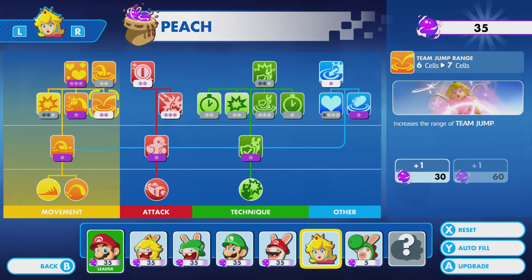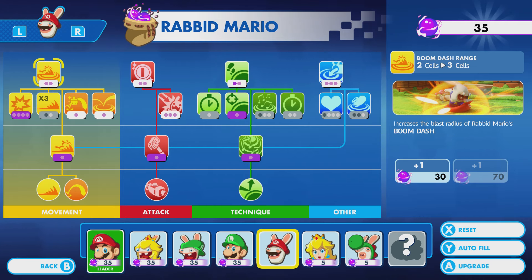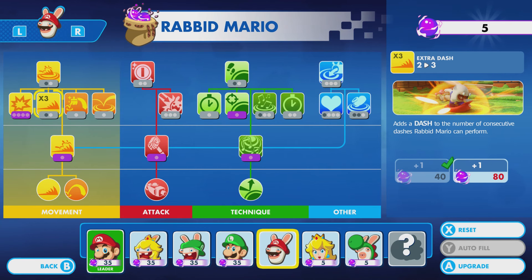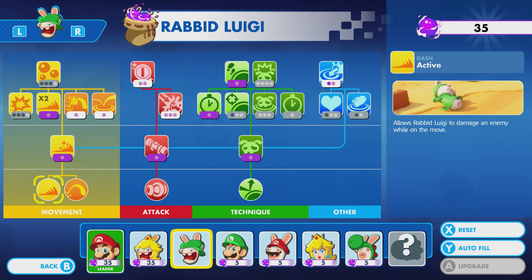Alright, we're good. Maybe we'll go for this — Rabid Mario. Boom dash range? Sure, why not, just for now. Luigi? Don't know, don't really care. We'll go for that, though.